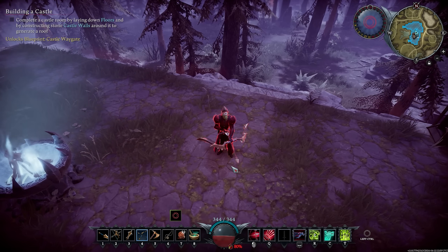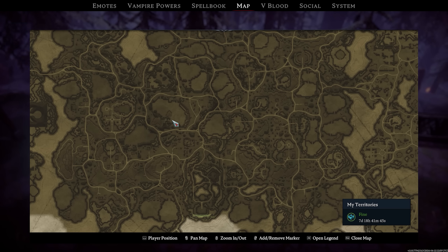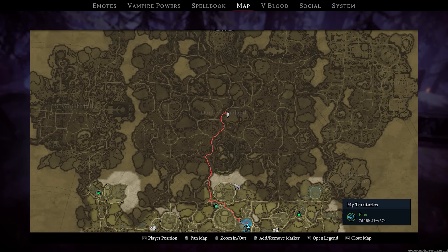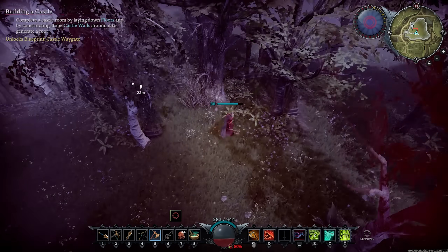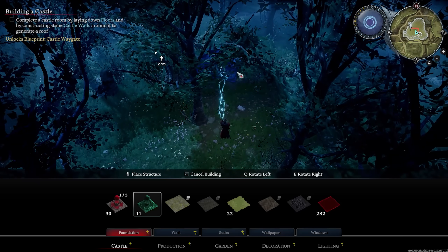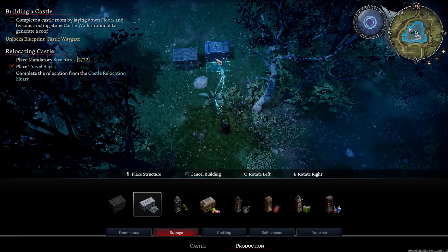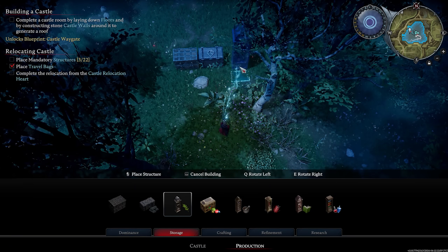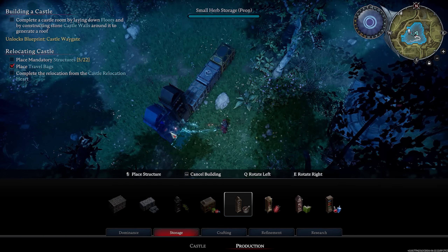Heading into Act 2 it was time to check out another amazing convenience addition to V Rising's full release — Base Relocation. Simply have 100 Blood Essence in your inventory, head to the location you want to relocate to, clear the area, and place a Base Relocation Heart. Connect it to your old base, then start placing structures at your new location. Very quick and easy. I then spent the next hour building, chopping, and organising my new castle.